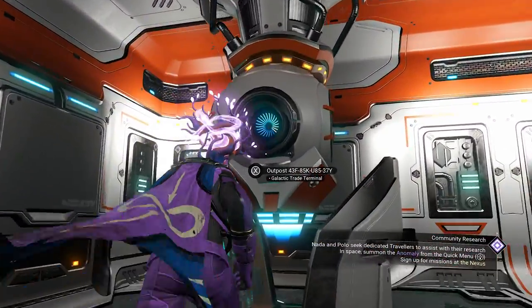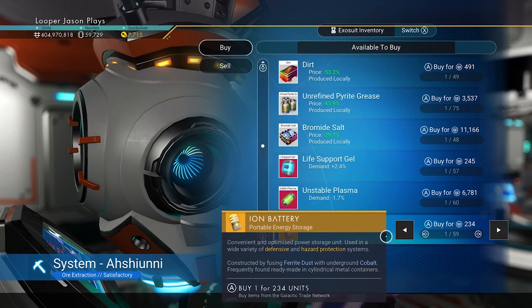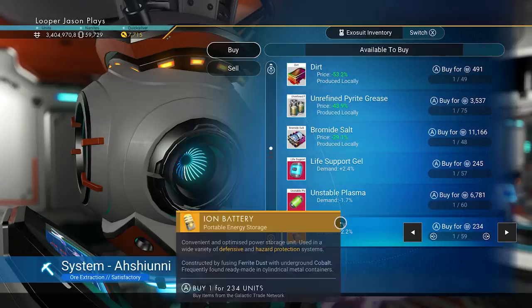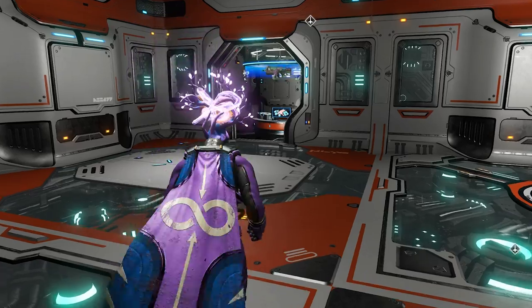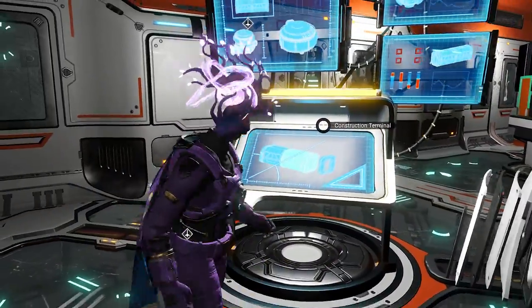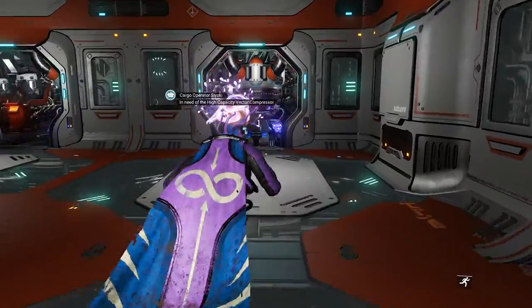We also have a marketplace — we can actually buy and sell stuff from your freighter, just like a base. This is going to be so insanely overpowered, and it sells based on the system inventory, so if you're in a good economy you're going to be better off than a bad one — just like a normal trading terminal. We also have a weapons terminal for your base so you can get your armor, a construction terminal for your overseer, and a science terminal for your scientist.